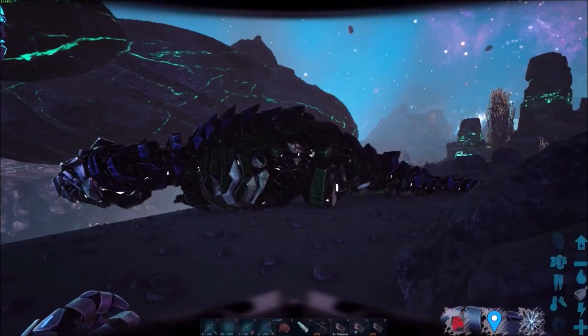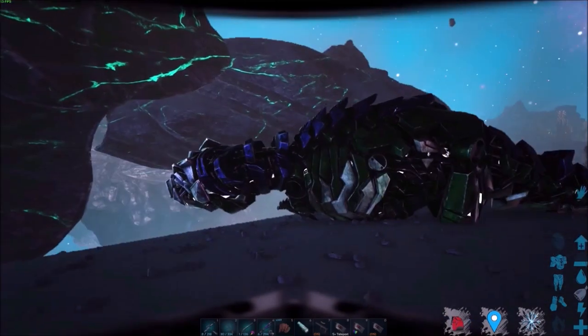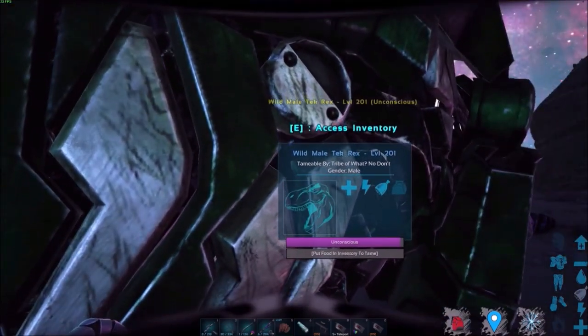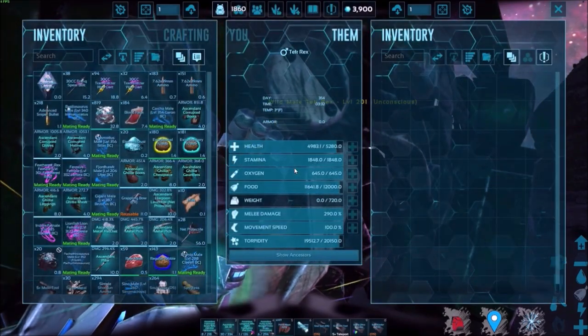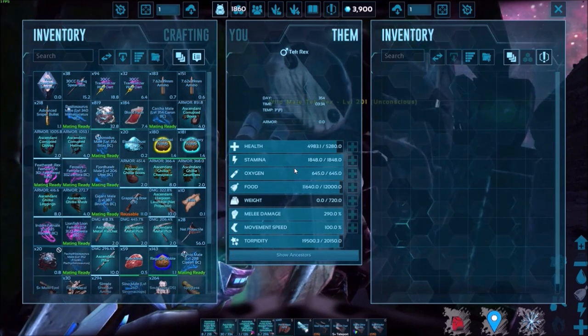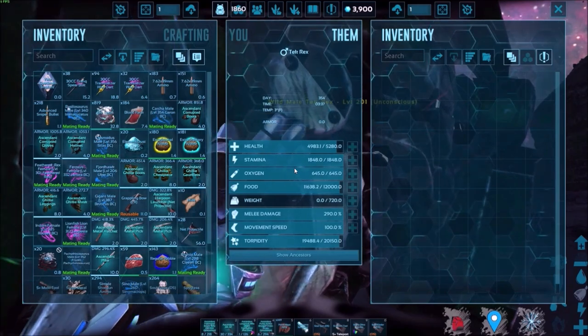The first step in any mutation guide is making new friends — we have to tame as many creatures as we can of the target species. In this case we're going after Tech Rexes. The best place to get Tech Rexes is the lunar biome on Genesis One, so that's where we are.